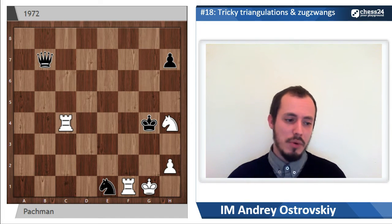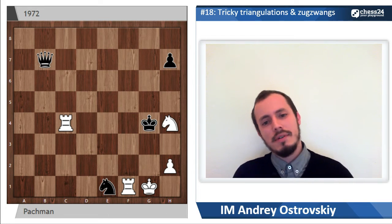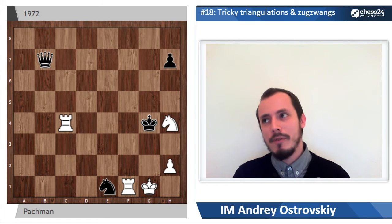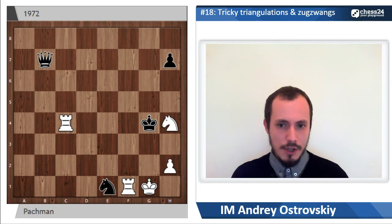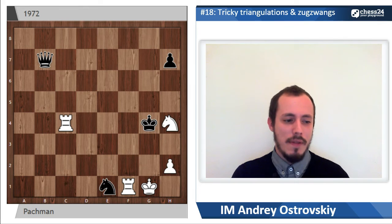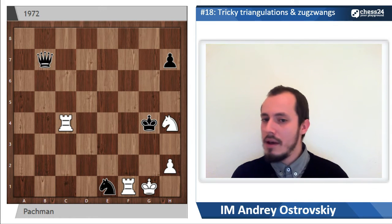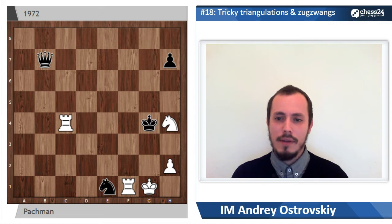Rook c5 forces only one reply: king to g4. After which white has a chance to check one more time — rook to c4 now, protecting the knight on h4. And the next move will be rook takes e1. Many players and many solvers of this study, including some very experienced ones, just break their calculation here, because they think: okay, it was the main idea — to protect our knight and grab the knight on e1. We achieved this idea, so it's time to stop calculating. And, well, it's wrong.